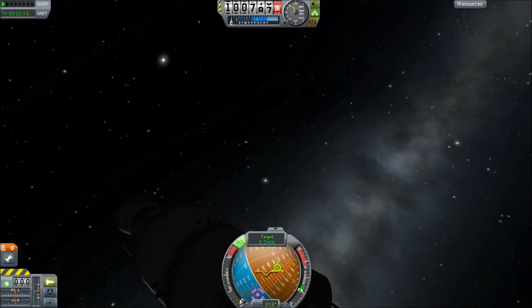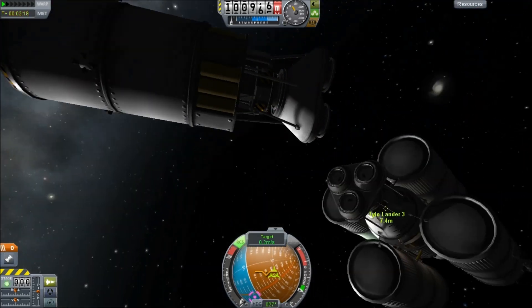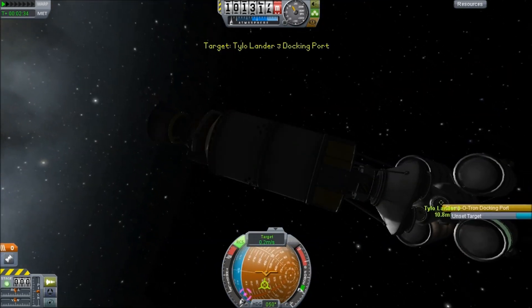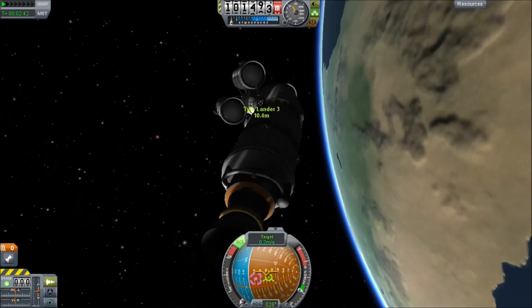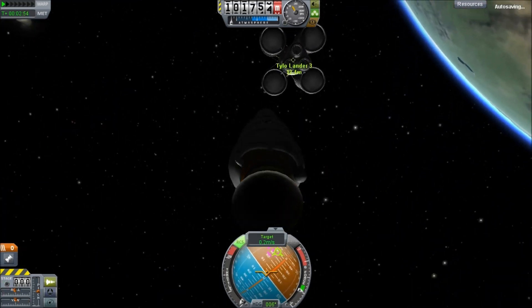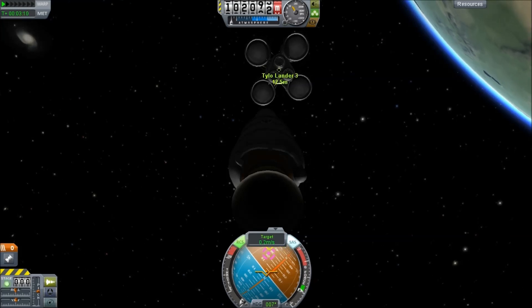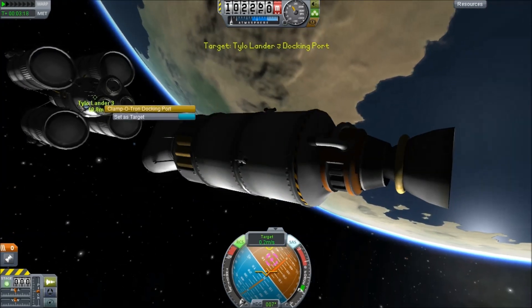You'll note that these ones are set up with triple ports, and then underneath is a single port — the idea being that after we voyaged all the way to Tylo, we would detach the triple unit and switch to the single unit because we wouldn't need the extra force for the return journey.